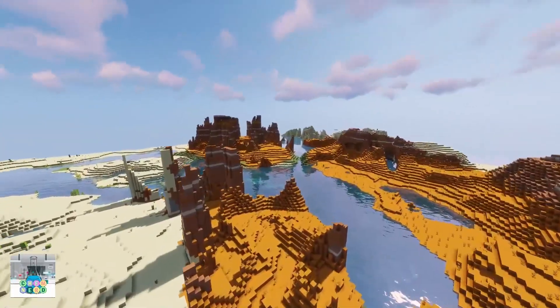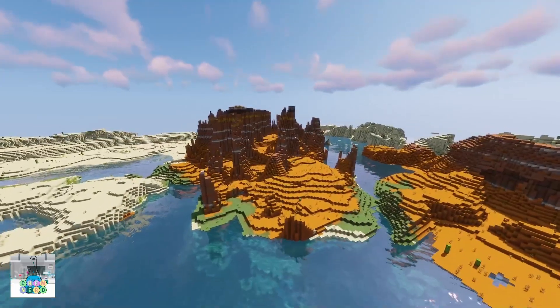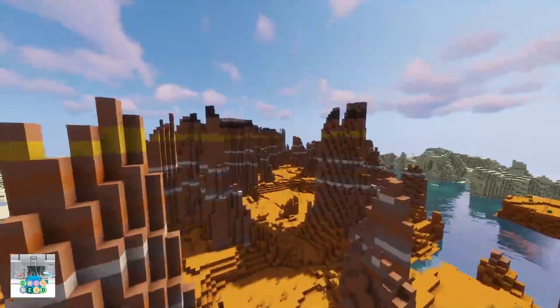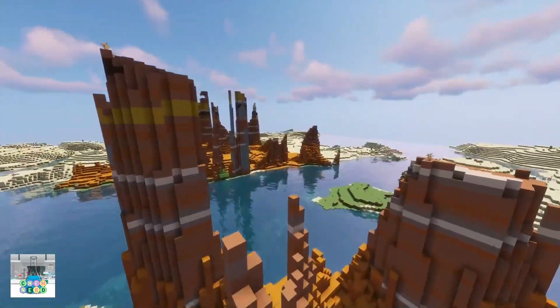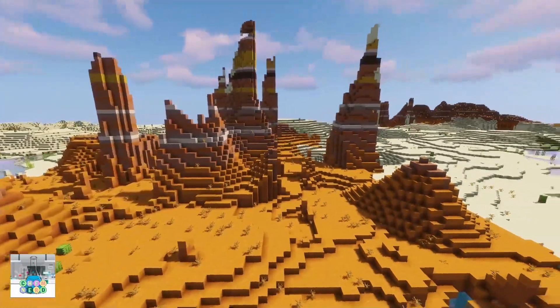These spikes are pretty awesome. We can build in between them, on top of them, underneath them, in the ground — anything. You just come straight through this little canyon here with definitely some pretty cool wild west builds out here, or even some futuristic builds, apocalyptic builds. I mean this stuff is just perfect for that.